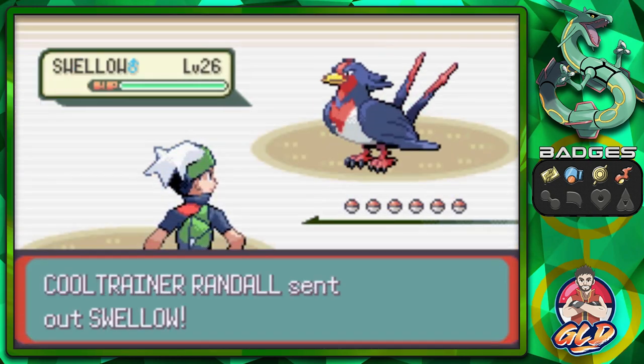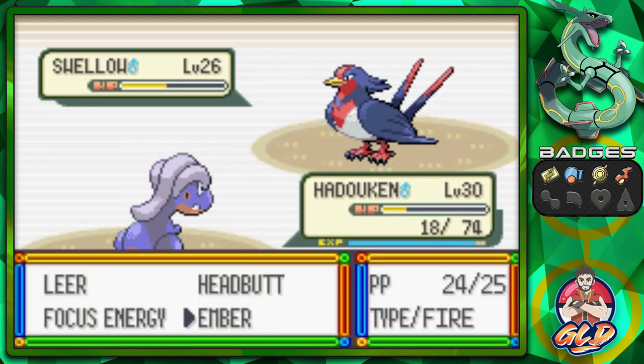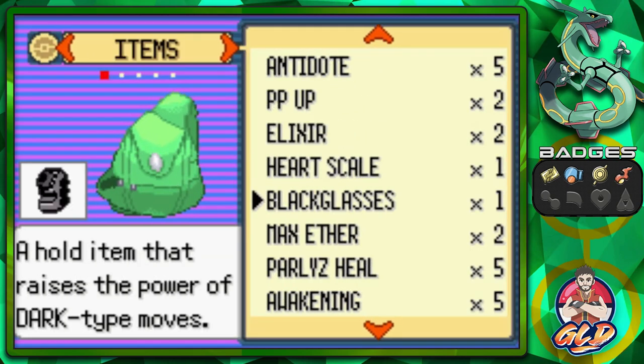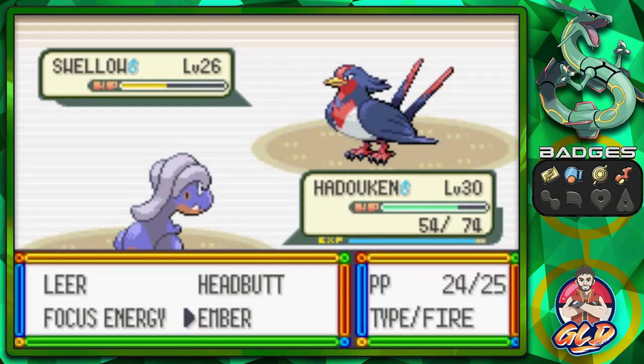Randall does have himself a Swellow. Let's go with an Ember. It looks like we really need to use some Super Potions or Hyper Potion right here.